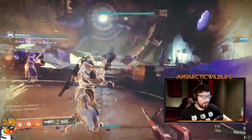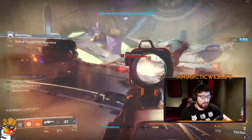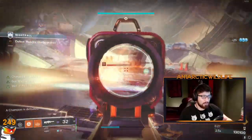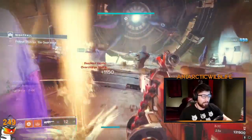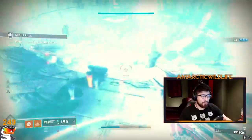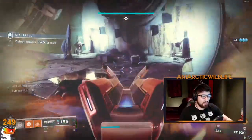The only thing you've got to make sure is that your team is actually communicating with each other, so you're not wasting Divinity ammo and not wasting linear fusion shots when your champion is regenerating because you haven't killed it. But overall: Divinity, kill the champion — really straightforward.